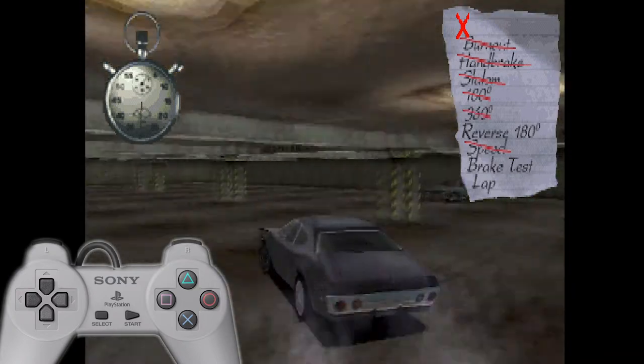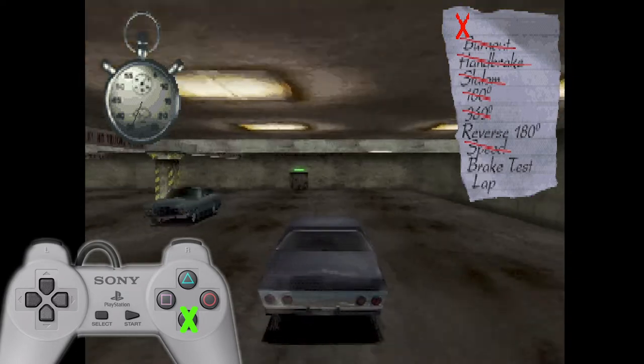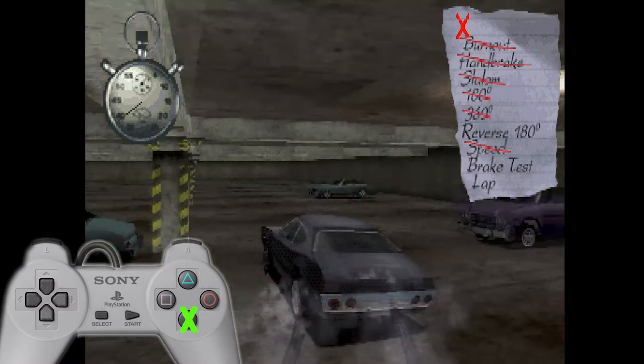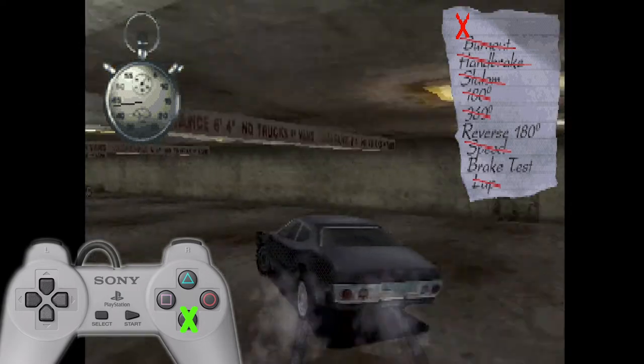Now let's do the lap, because that one takes a little bit of time. Obviously all you have to do for this one is just go around the outside of the garage here. And while we're doing that we got some speed, so we'll do the brake test.